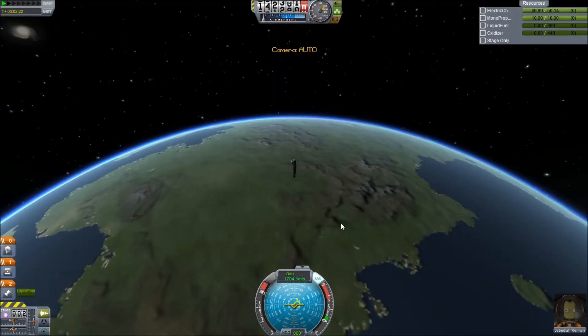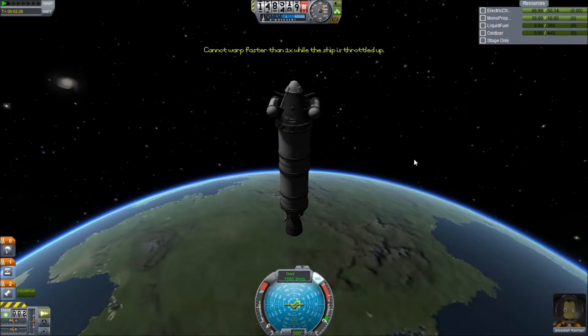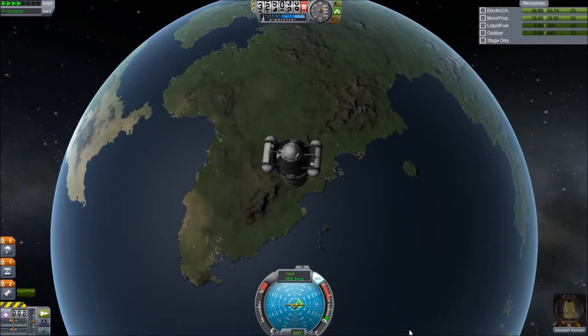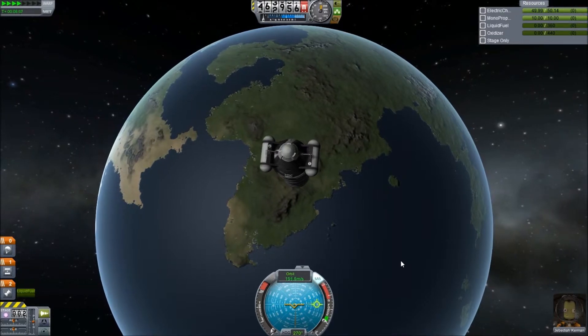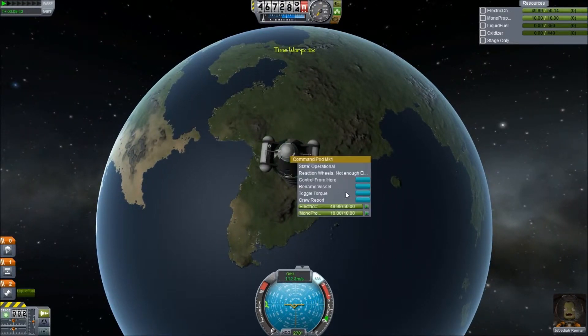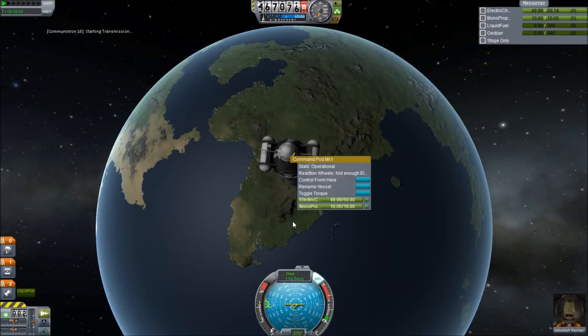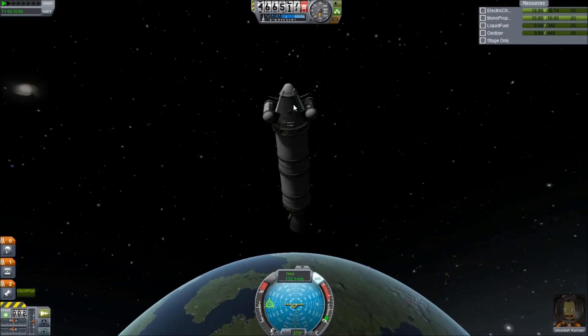Anyway, how's Jeb doing? Still floating on up. Let's warp a bit - we're throttled up, let's get rid of that and do some warping. It's so beautiful. We have reached the top - we will do a crew report. It's very round, surprising isn't it? We will transmit. And now we'll get the mystery goo - see what the mystery goo thinks about everything. The goo feels right at home here. Good to hear it - I'm glad it's comfortable.